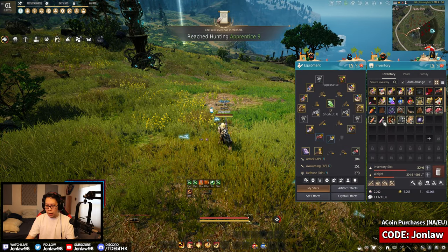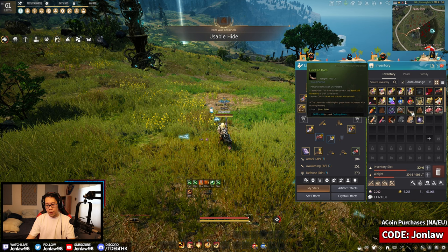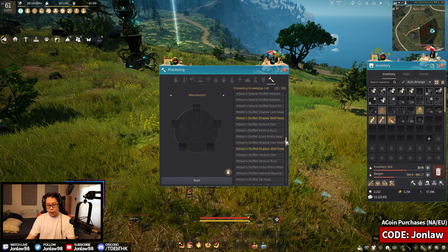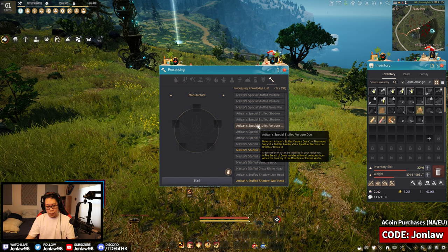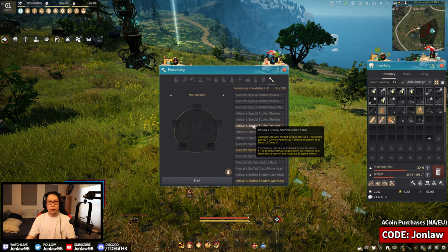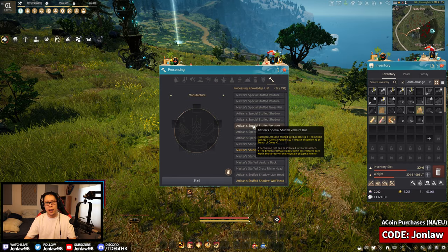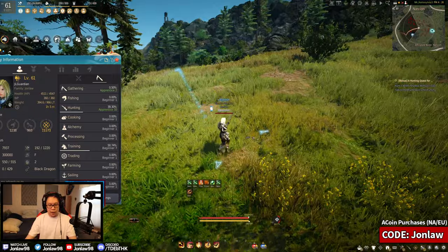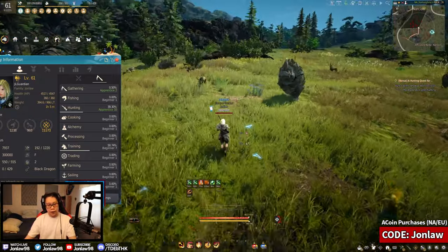If you're wondering what to do with all the hides and horns from gathering: go to manufacture and you'll see options like stuffed wolf heads and taxidermy items. You just combine a lot of these things and you can get a house item that gives you stats — like AP, defense, or HP. The higher level items obviously give you more stats.